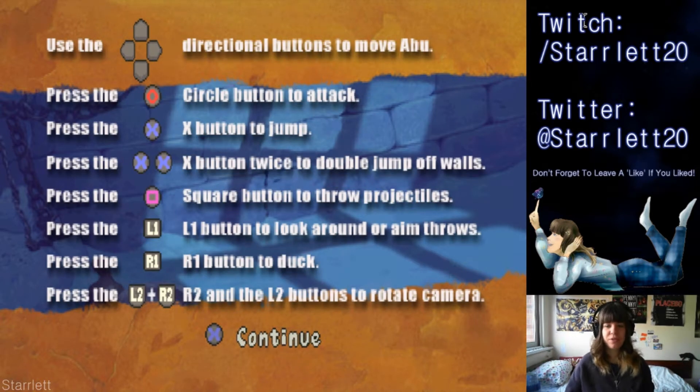Use the directional buttons to move Abu. Circle button to attack, X button to jump, X button twice to jump or jump off walls, square button to throw projectiles, L1 button to look around or aim, R1 button to duck.